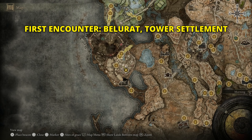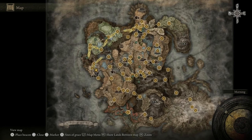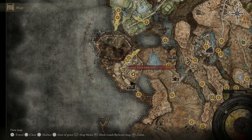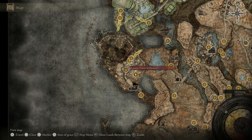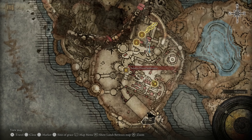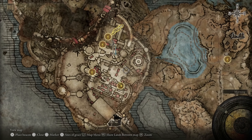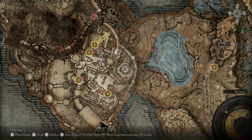We're going to start with the location where he first appears. In the west part of the map, the closest spawn point is Beluratm Tower Settlement. From there we're going to see a small prayer altar, and then we're going to go north-east towards the invasion location.